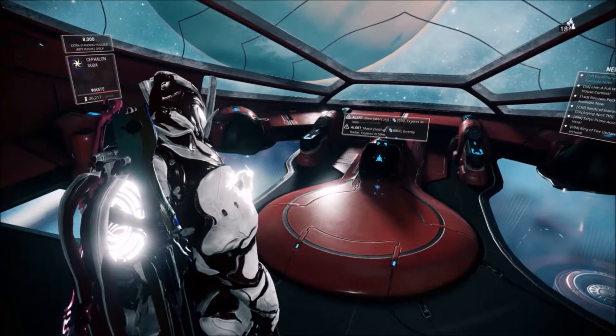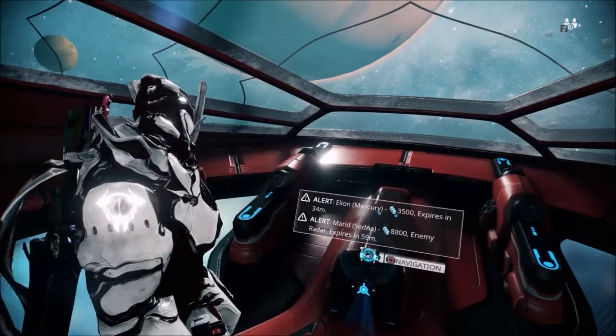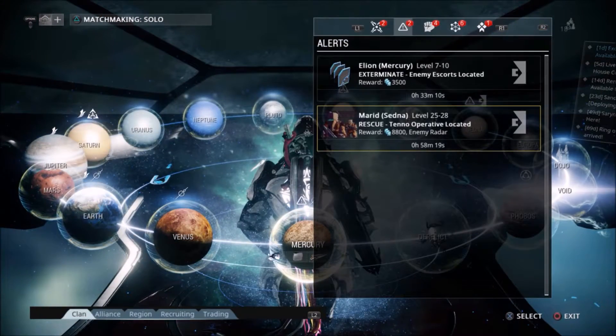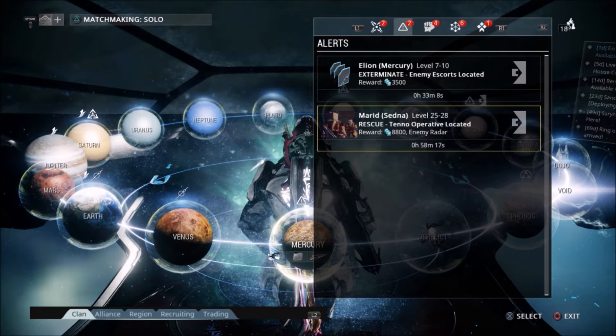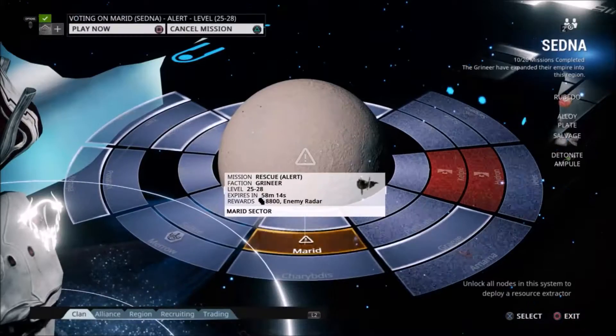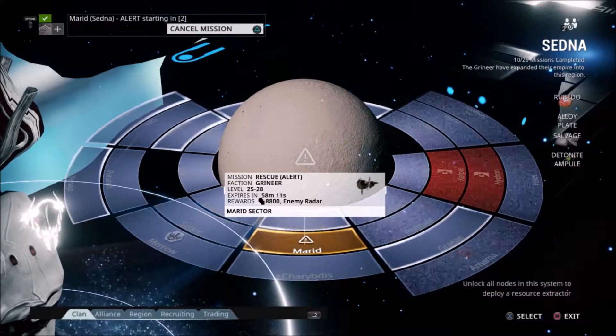What's going on guys, Tyrak here with another Warframe video. Today we will be doing the alert mission to get Enemy Radar. Let's see what kind of alert mission it is — it's a rescue mission on Ceres, level 25 to 28, so it doesn't seem like it's going to be too hard, but I guess we'll find out.